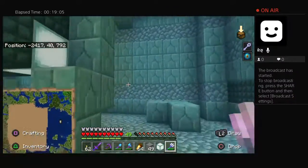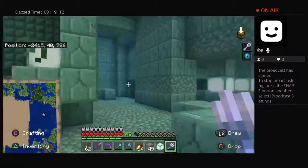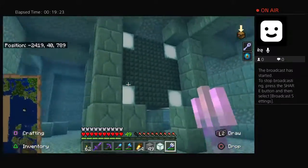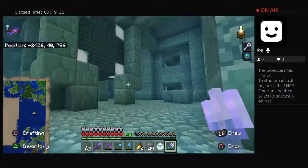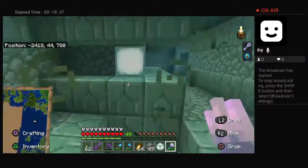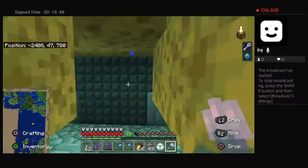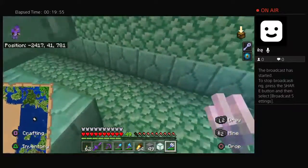I always forget - is that the sponge room or the gold room? Anyway, I like dark prismarine so I'll be back for you. I do like it. It's funny - I never build with it because I never find enough of it where I feel comfortable building with it. Minecraft's so weird like that - I'm a hoarder in this game. Whenever I find something I really like I just won't use it unless I have a ton of it. Oh - sponge! Oh, that's a lot of sponge. Oh, that is very good. There's more sponge over there.